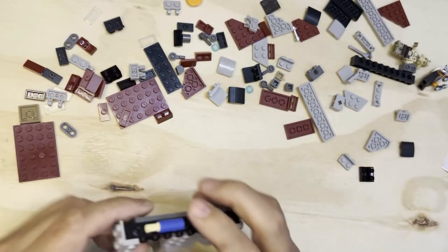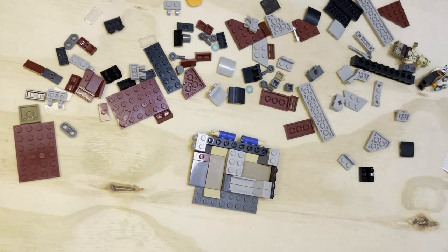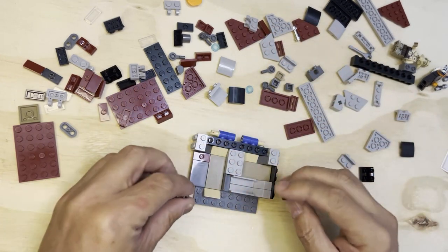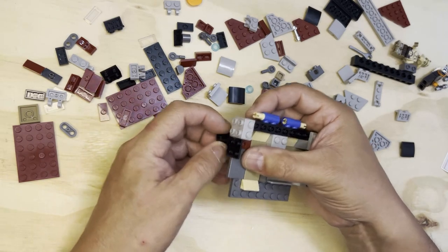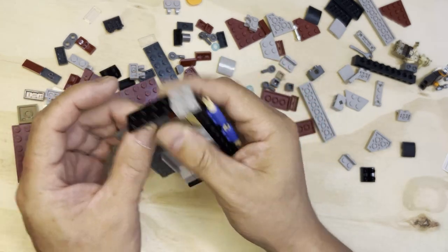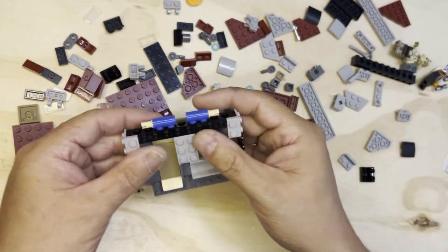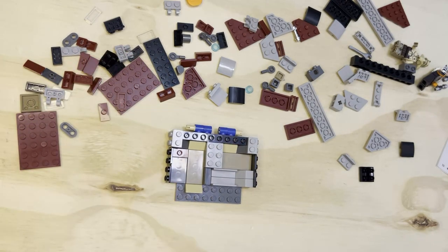All right, I'm watching my time here — I've got plenty of time. So I need two of these, and I need one here like this, one like that. And there you go — everything's coming together equally. The designers like to keep it equal amongst the build.